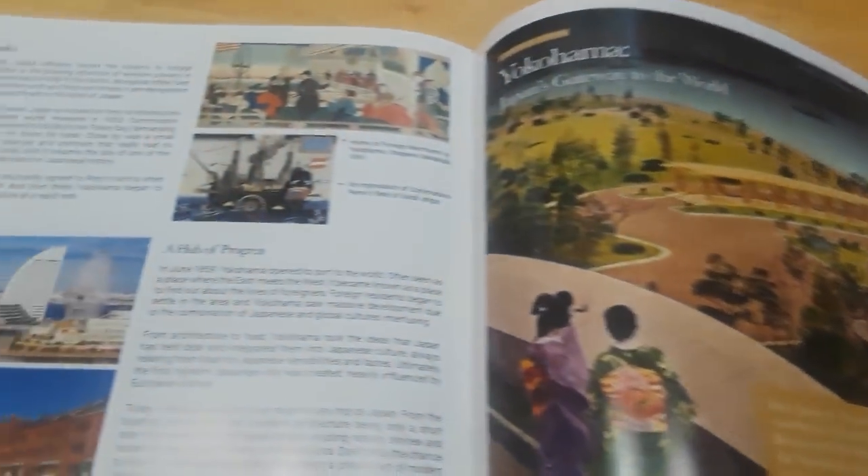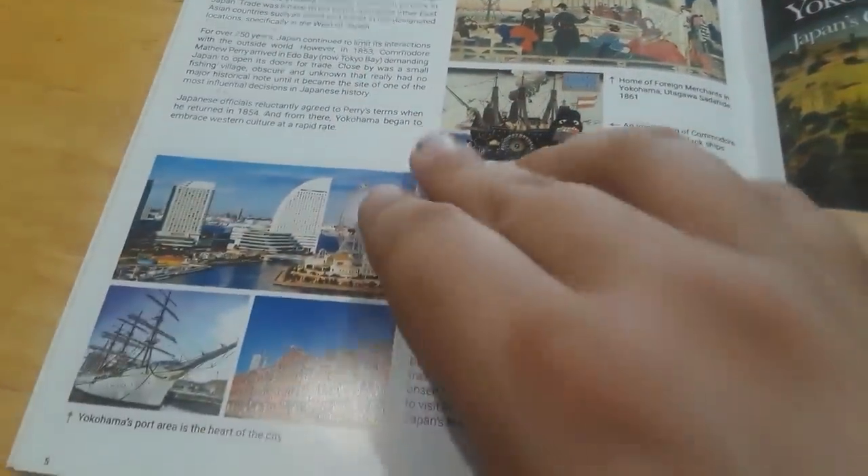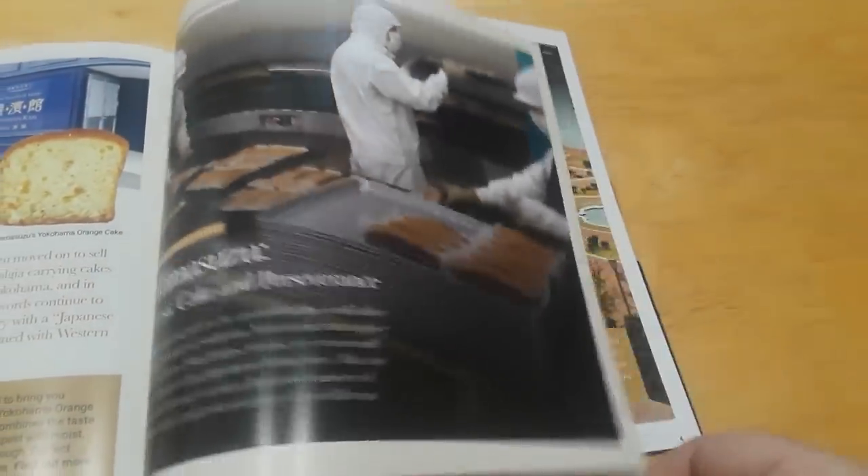Those last two treats are just a part of what you can find in the Summer Matsuri Box, which is meant to celebrate the many summer festivals going on this time of year. Matsuri is the Japanese word for a festival — something I learned from the wonderful cultural guides you can find in every box of Tokyo Treat and Sakura Co. Not only does it have a rundown of what's in each box, it also has regional history, the origin of food items, and some vocabulary.